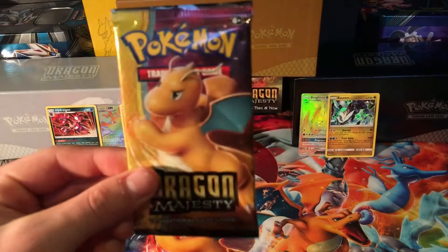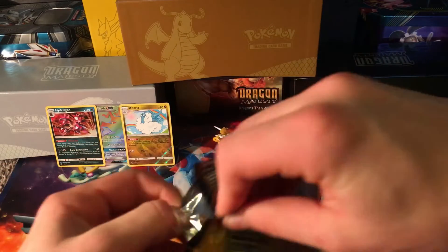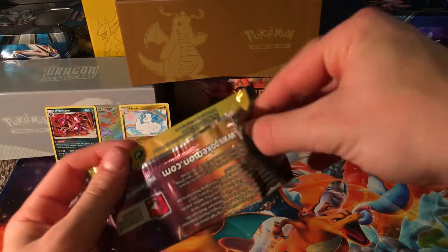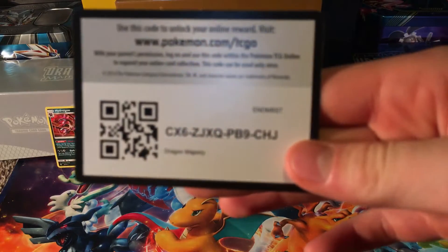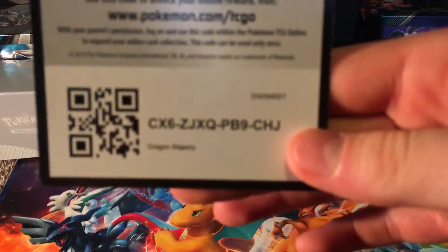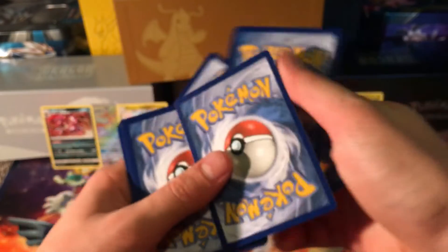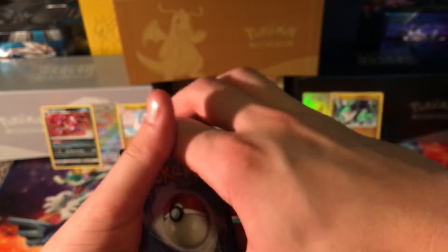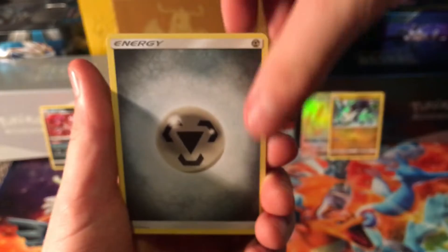Here is the Dragonite Dragon Majesty booster pack we'll be opening up right now. Hopefully we can pull something amazing in this part right here guys, hopefully we can pull at least one thing amazing in each part. Here's the code for you guys — good thing it's not green or white. There we go, alright, shaboosh. Hopefully you guys get something good with the code. Can we get something good out of this pack guys? It'd be pretty sweet to also get a Prism Star card.